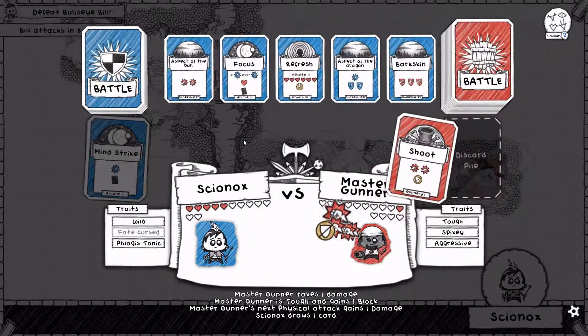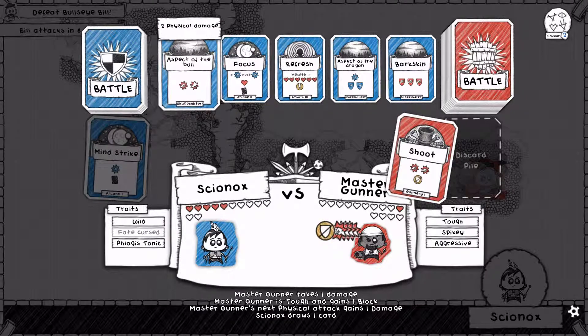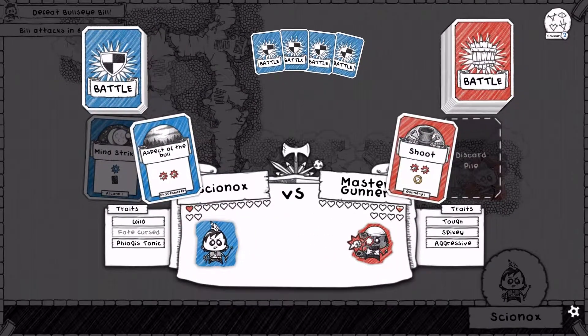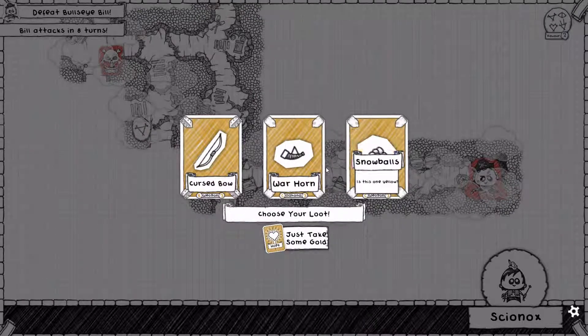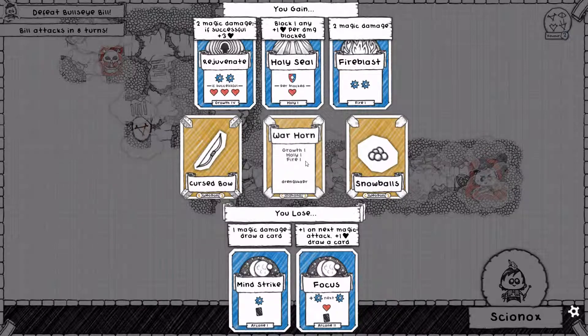What do you got for us? That is four points of damage, which means that we can kill you with this Aspect of the Bull. Yes indeed, let's do it. A close battle though — the Master Gunner was a capable enemy. Credit to him. So we got some Snowballs here, and a Warhorn. The Warhorn is gonna be the choice because it gets us to Grow 5.